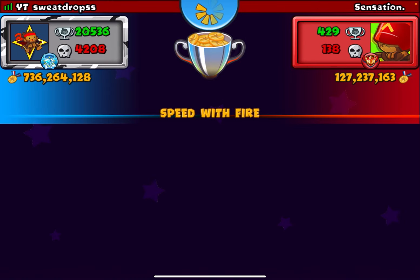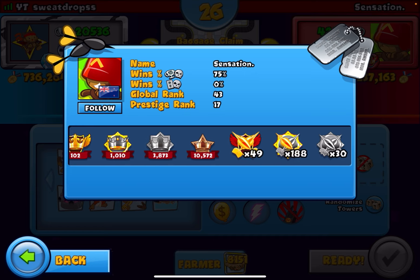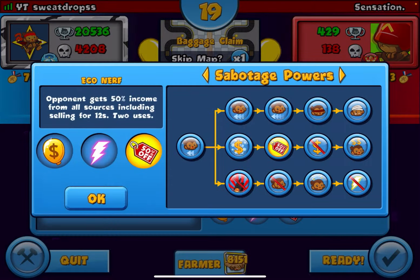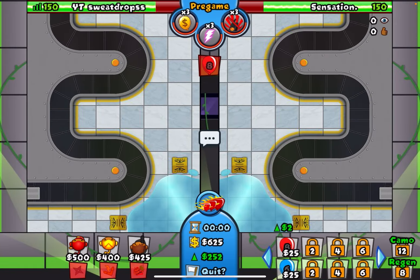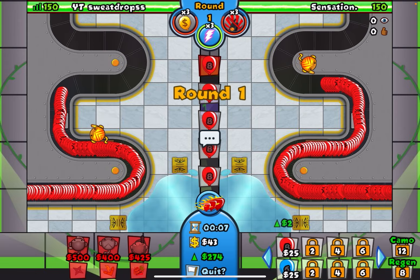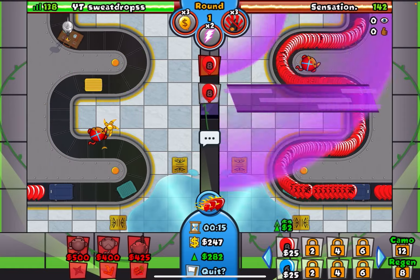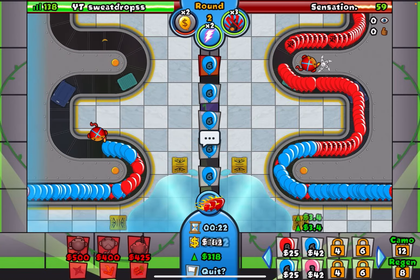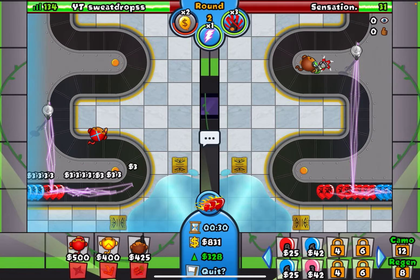We got Sensation here — this looks like a pretty good opponent: top 43 global, top 70 prestige, lots of global badges. We're on Baggage Claim. We could do Deactivate again or Eco Nerf — both are fine but I want to try Deactivate again. He might have Cobra, which we can deal with great. I go for the Lightning and Rubber to Golds. He's got the Eco Nerf thing — wait, he's leaking very very low.